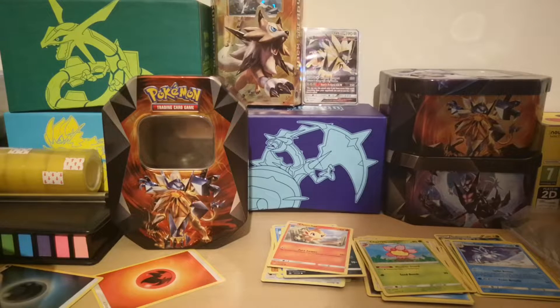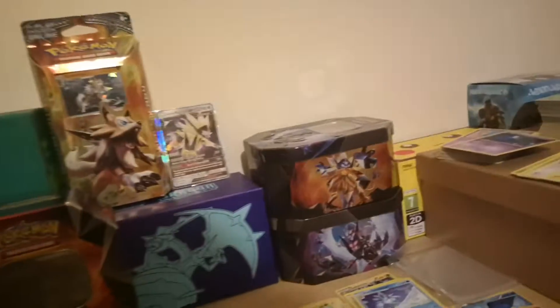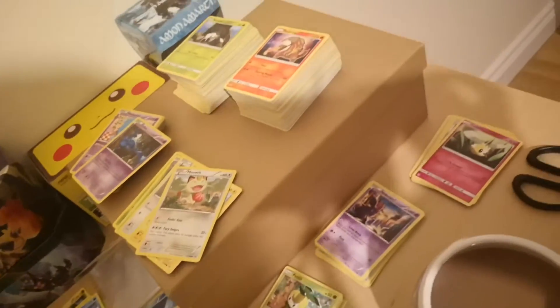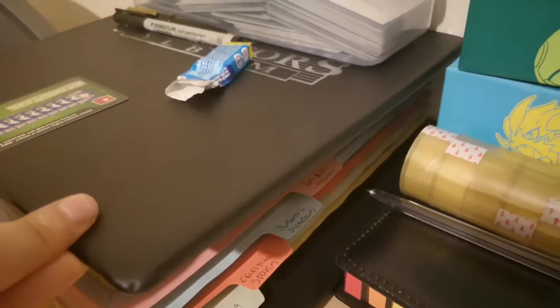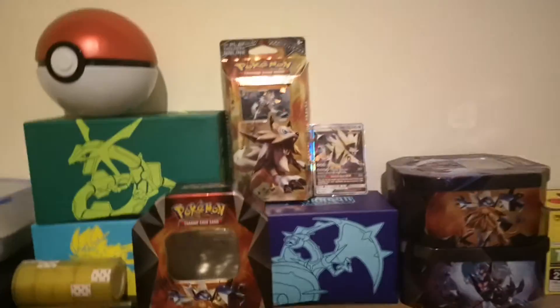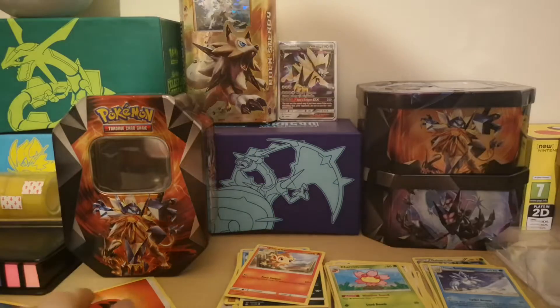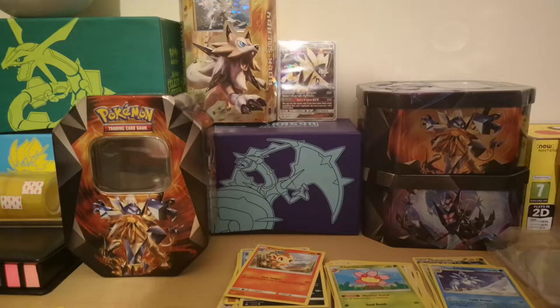I'm just going to take a quick coffee break before we proceed. I've been sorting my spare cards into piles here - I'm going to be selling all this as bulk. I've organized all my sets into one big folder: Lost Thunder, Ultra Prism, Celestial Storm, Burning Shadows, Sun and Moon. It's so much neater than having loads of folders everywhere. Anyway, let's proceed with the video and crack into the next tin.